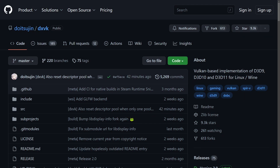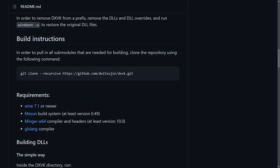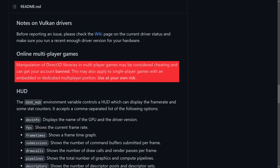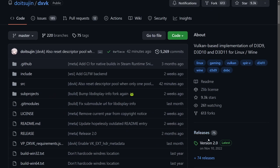Let's keep it simple. Developed by Dotsujin, DXVK is a project that aims to translate DirectX 9 to 11 into Vulkan API calls. Due to the latter's lower overhead, it may provide better overall performance in single-player games. Why not multiplayer? It's not because it doesn't work with them, but because it can get your account banned. Always bearing this in mind, the installation process is really easy.